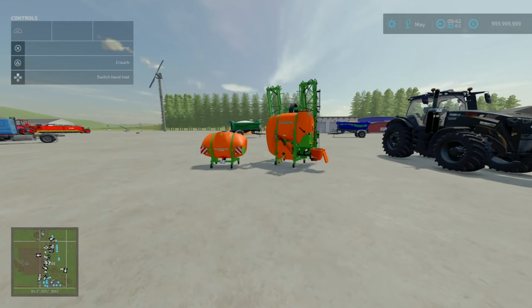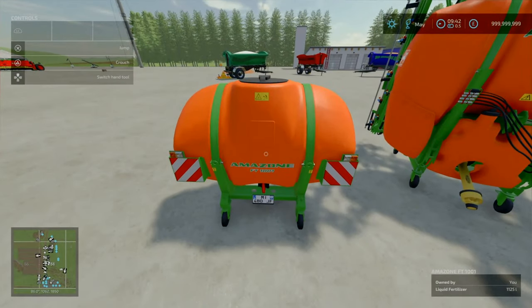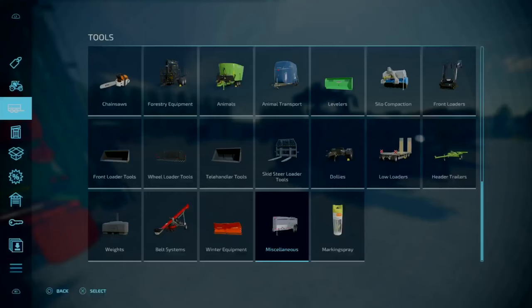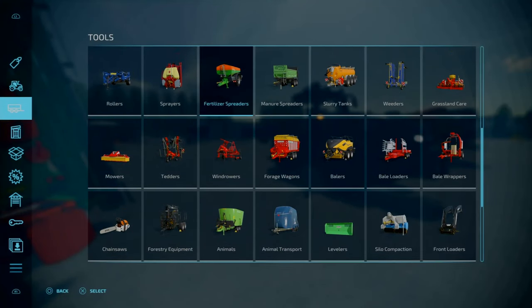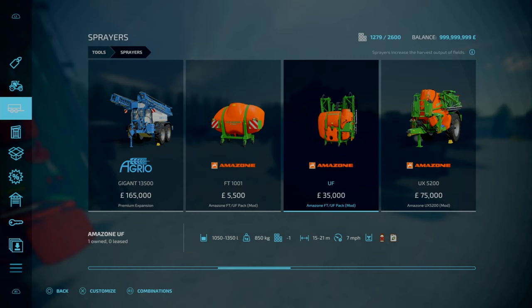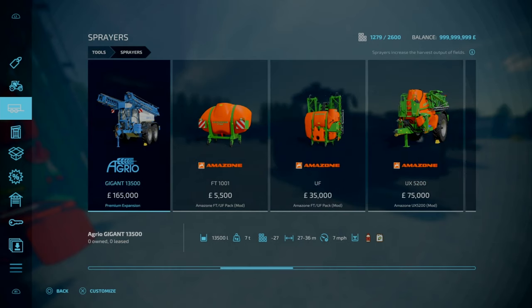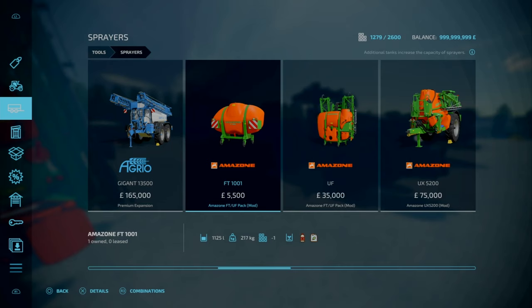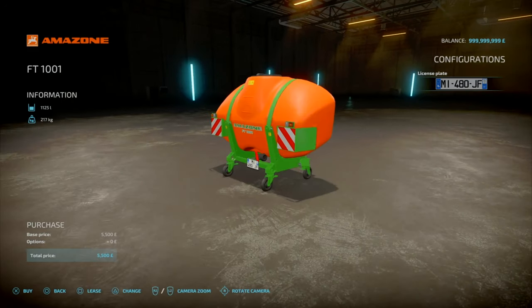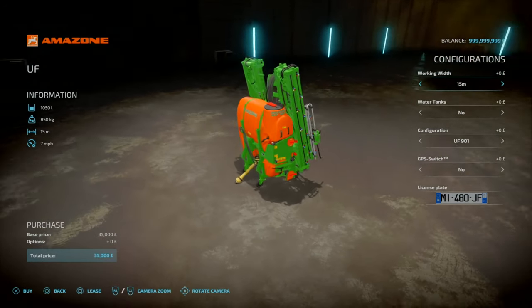Now for the Amazon FT and UF Pack. This is by Mlody98. 12.98 MB download. Slot count is 2 slots for the tank up front and 11 slots for the main sprayer. You'll find this under Tools, under Sprayers. 5,500 for the additional tank — 1,125 litres, weighs 217kg. Accepts fertiliser and herbicide. No configurations apart from licence plate. For the UF: working width of 15, 18, or 21 metres. Water tanks yes or no.